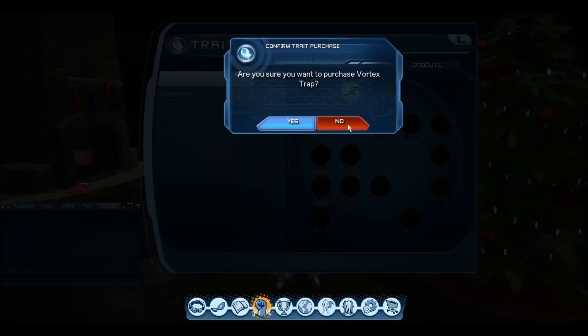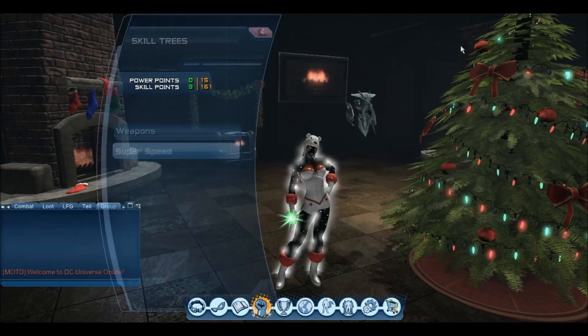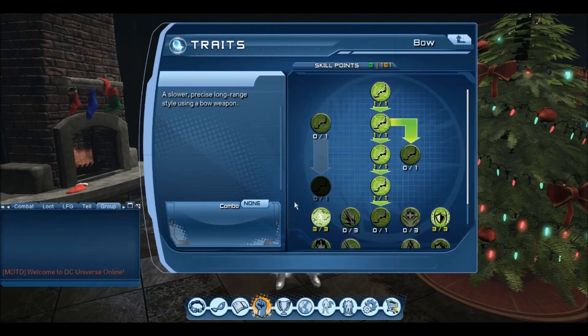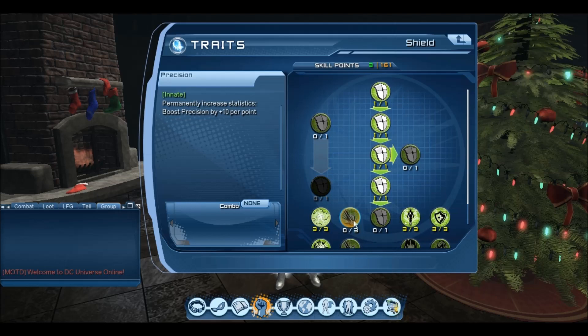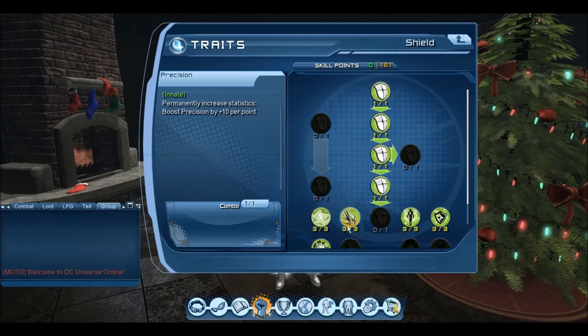That's all the basics of the innates covered. I want to go back to my movement mode and put in resistance, because resistance is important for controllers to break out of control effects, since we get some good power back from every breakout we do. Then with the skill points left over, I'm going to start putting them into some DPS innates. I put the three points I have left straight into the shield one because this gives me 30 precision. So with a total of 161 skill points I've got a lot of good survivability, and I still have three left over to get 30 precision to bump up my DPS a little bit.